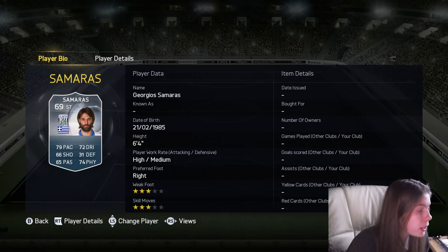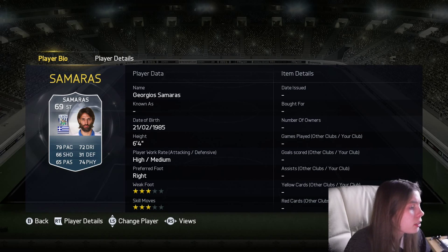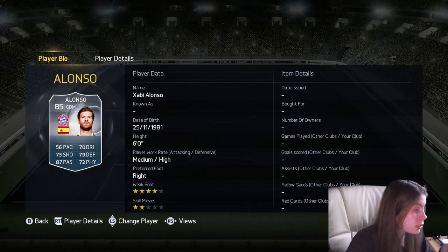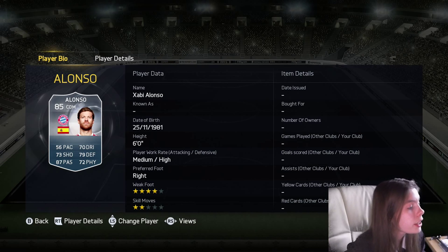Then we've got Samaras. His beard is well in your face — a Greek guy who plays for West Brom. And then we've got Alonso, who is also well known for his beard. He is literally Superman — his picture is Superman. His ginger beard is well known everywhere.